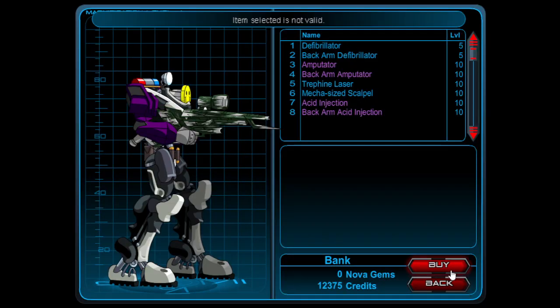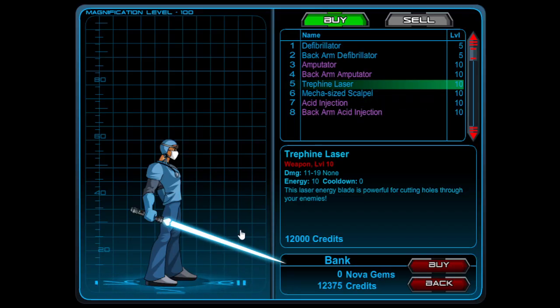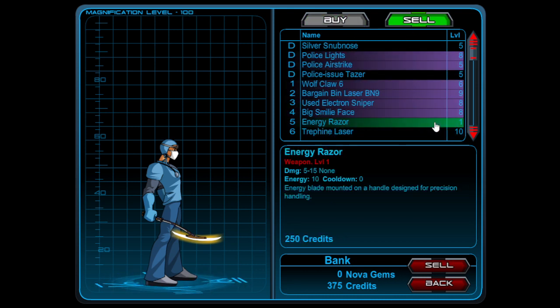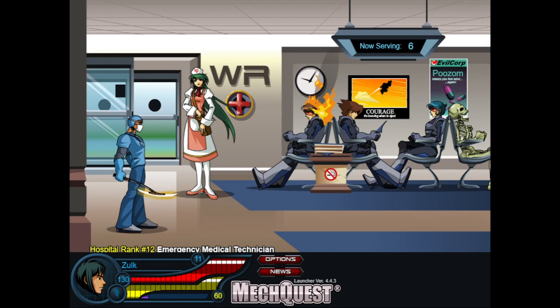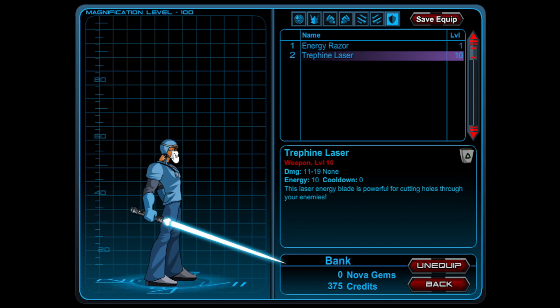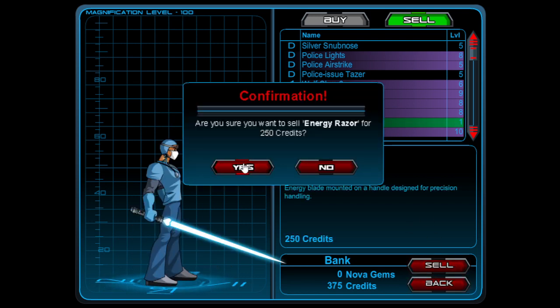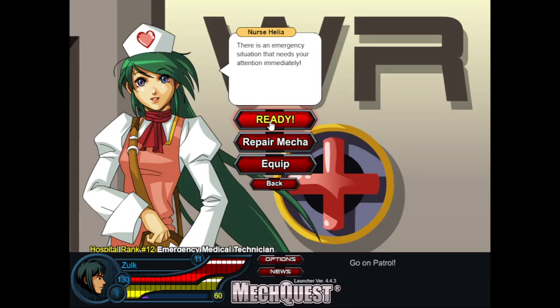I am currently in the gift shop. The reason I'm showing you this is the Triphine Laser - something I did not expect or remember, but it's pretty powerful: 11 to 19 damage. I'll buy it because it's way better than my current Energy Razor which is 5 to 15. Plus it looks better design-wise. This uniform does not do anything special when clicked. I will sell my Energy Razor for 250 credits. Now back to business.